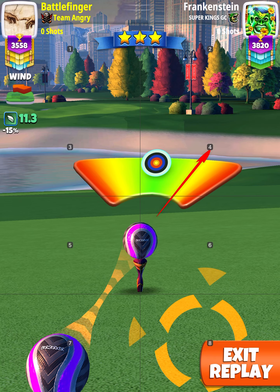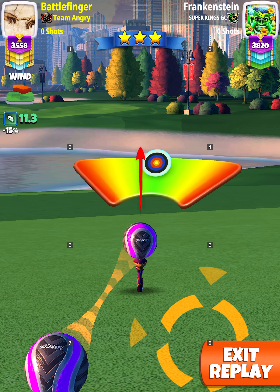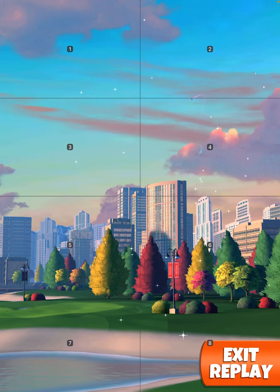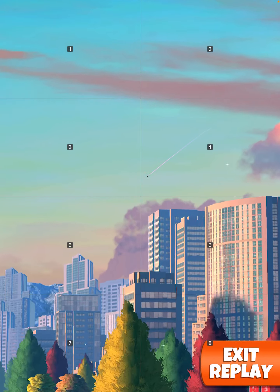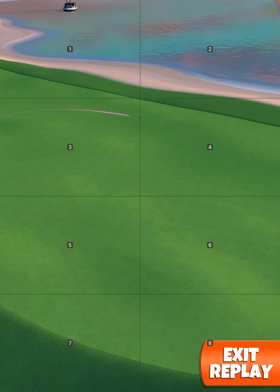Max left curl, max top spin — try to hit perfect or great right. Great shot great left, you'll be in the bunker or the rough. Great right, you'll be on the green or in the hole.